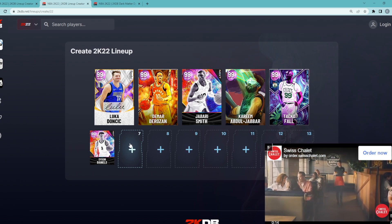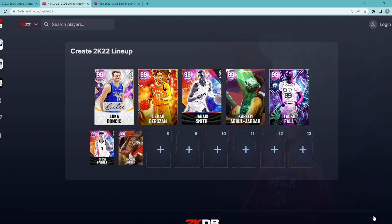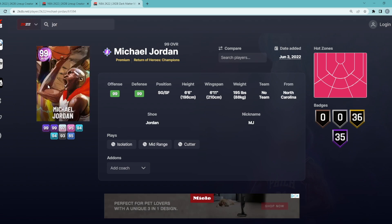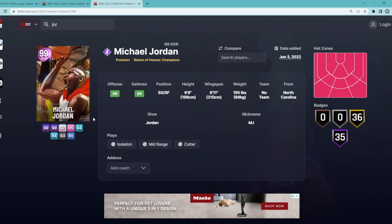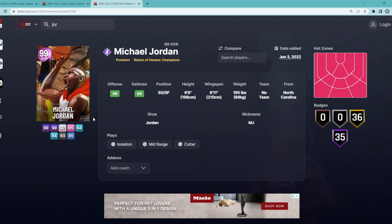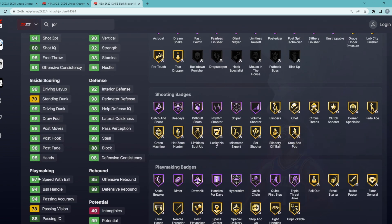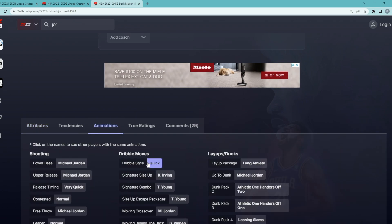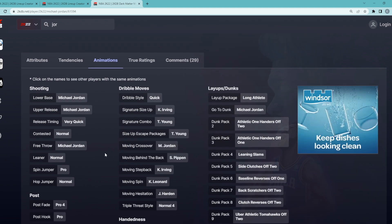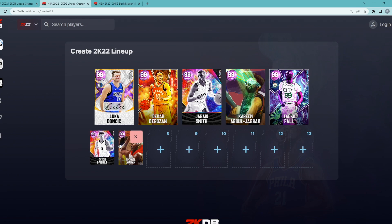This is where we start getting crazier than the 500k squad builder. At the backup shooting guard position we're going to go with the Hero Michael Jordan. This card is only 150,000 MT right now, which has dropped in price crazy amounts from a week or two ago. Jordan is still arguably the best shooting guard in the game — though maybe Kobe or Carmelo Anthony edge him now. He's 6'6 tall with a 6'11 wingspan, basically like his Invincible card. He's got quick dribble style, Kyrie Irving size-up, Trey Young escape with the Scottie Pippen behind the back, plus a normal leaner. For only 150,000 MT, Michael Jordan is a great pickup.